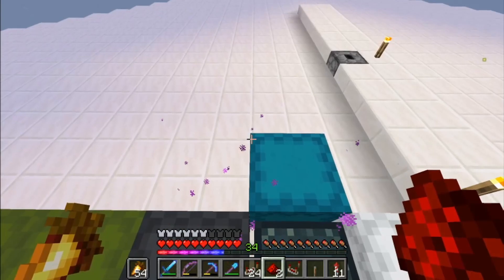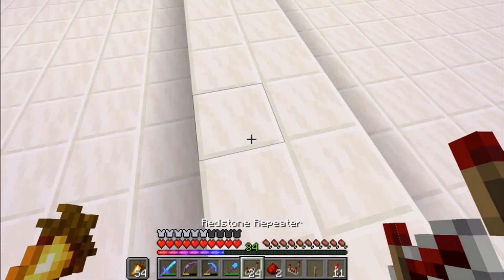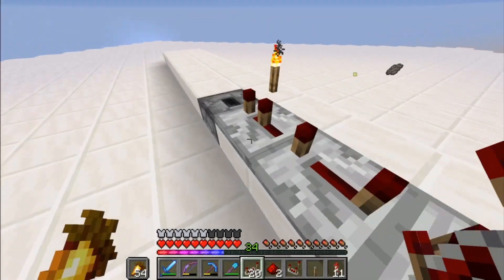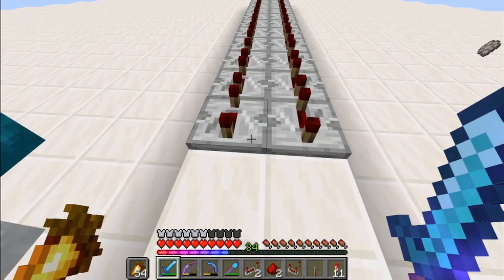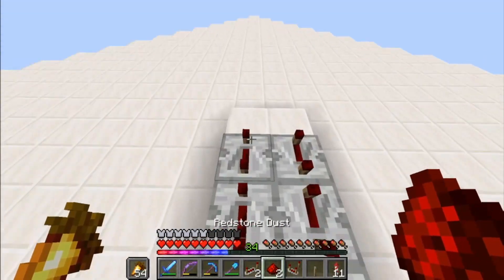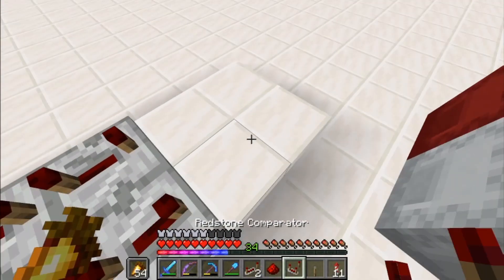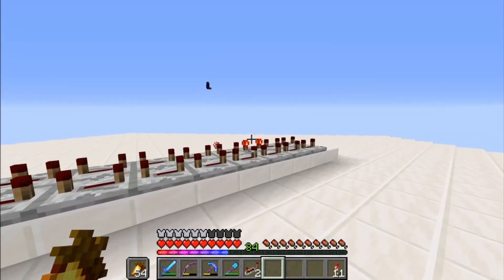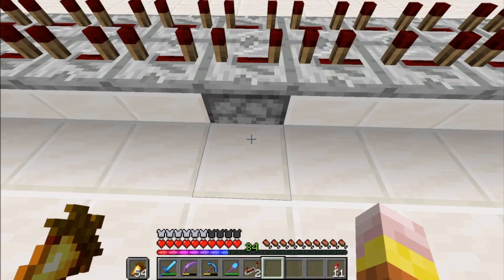Now we make a redstone clock to make all the dispensers flush mobs into the killing area. We get 24 comparators, place them on max delay all the way around — make sure they are max delay, otherwise the farm will cycle quicker than mobs can spawn. Do this on both sides so the two redstone lines meet at one end. Add two pieces of redstone dust to connect them, then one more piece, a lever, and a comparator going into it. Flick it on and the redstone clock fires. When the signal reaches the dropper, the observer underneath sends it and all the dispensers flush the mobs away.